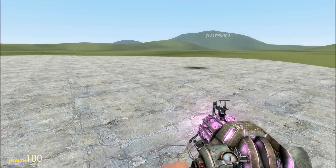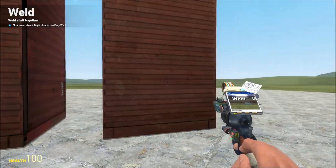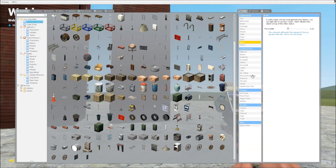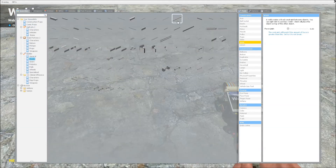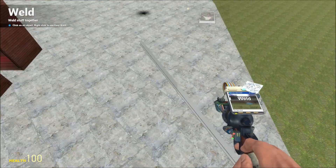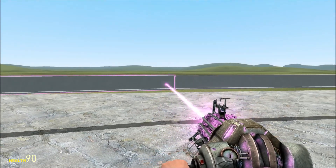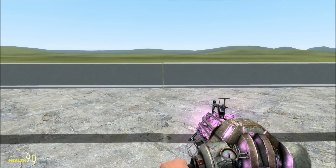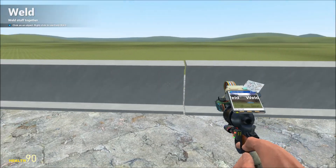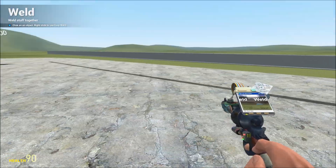What we're going to need is a big long pivot thing, like a big boom. I'll load these to the ground. I'm going to weld those together and that'll make our big boom.